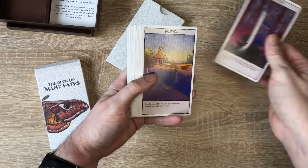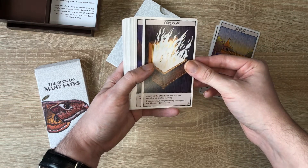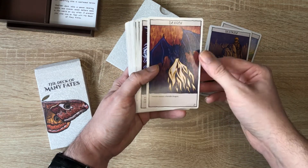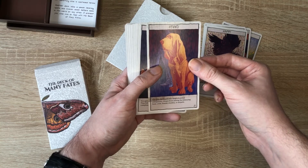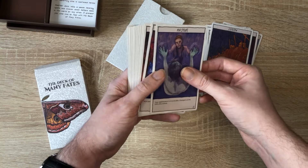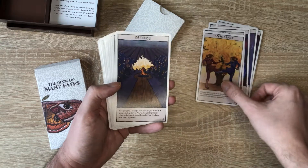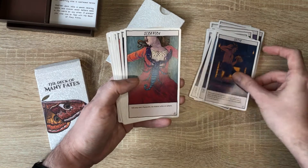Looking at the Deck of Many Fates cards: Aperture — an interdimensional portal appears; Bastion — for the next 24 hours you are completely impervious to physical harm; Covenant — a deity of the DM's choice demands you complete a ritual, a trial of its choosing — if you succeed it will grant nearly any request, if you fail you forfeit your soul; Destroyer — dragon, you encounter a hostile dragon; Hound — you gain the loyalty of a magical animal companion; Legion — you gain the service of a band of 20 level 1 soldiers; Mirror — a doppelganger, an identical version of you including skills, memories and equipment, except with the opposite alignment.